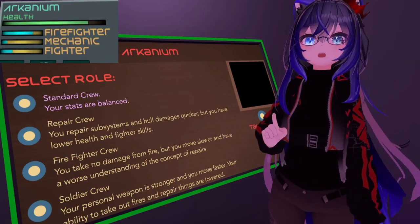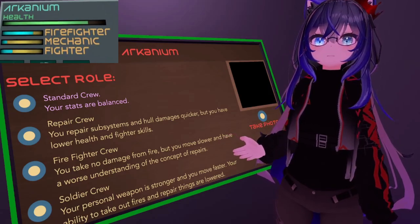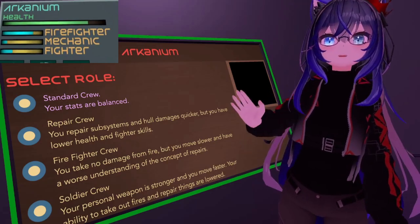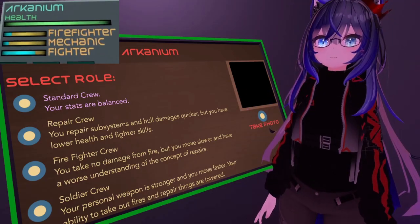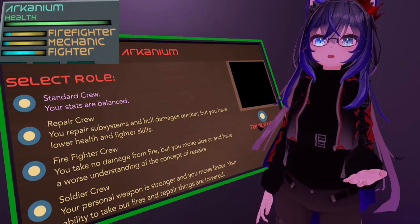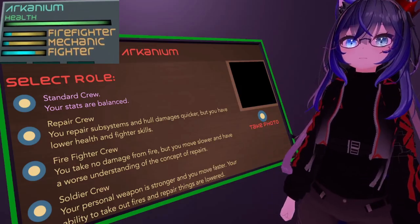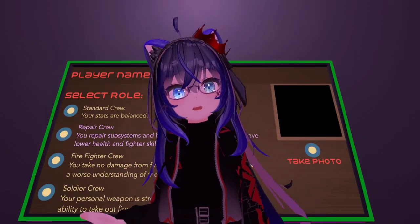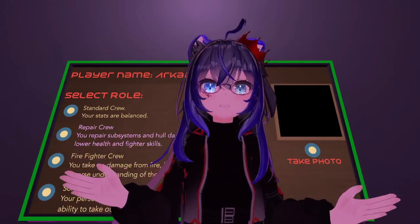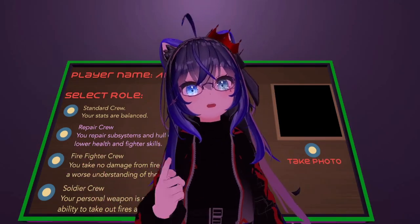The third class is the firefighter crew. They are immune to fire damage and can also put out fires a lot more effectively. However, repairing is a lot slower, their fire rate is also slow, and they move a lot slower than the other classes. The fourth class is the soldier crew. They have increased fire rate on their pistol as well as move a lot faster. However, their repairing and firefighting skills are very slow. When playing with other people, it pays to have a mixture of all the classes, or you can go completely random for a more interesting experience.